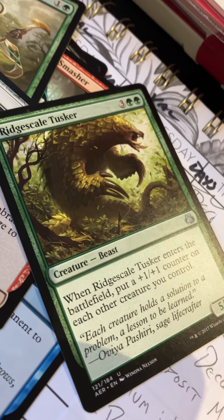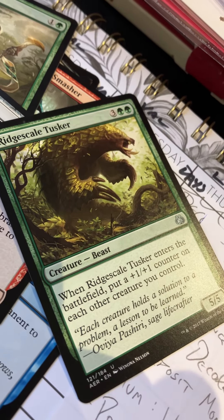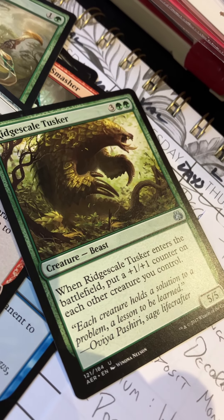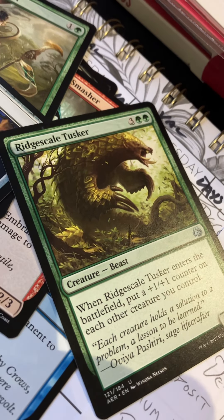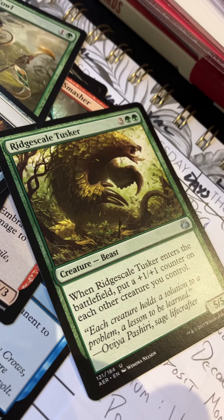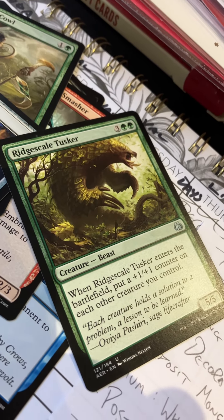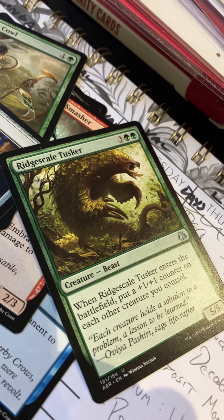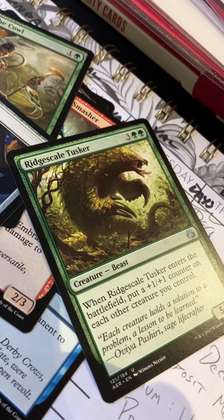Ridgescale Tusker — just throw out your pangolins. Three-green-green gets you a five-five Beast that enters the battlefield and puts a plus-one counter on each other creature you control. Plus-one counters were being thrown left and right. This was a pretty decent card — base stats already work, and if you had a wide enough board, green-white and green-black both really liked plus-one counters. A good one.